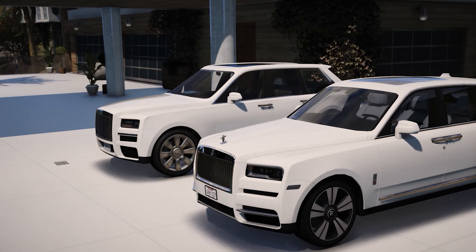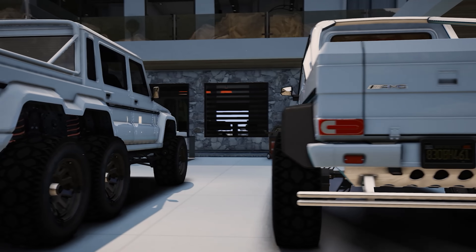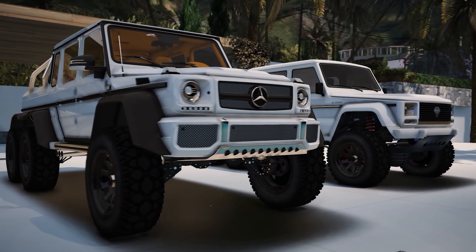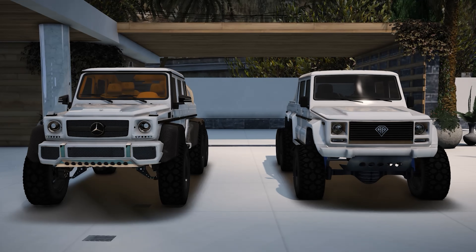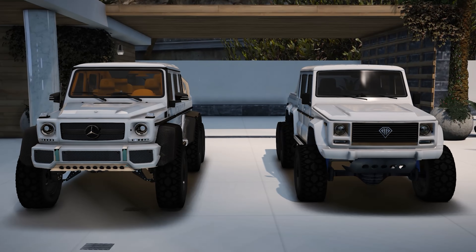Next up we have the Mercedes AMG G63 6x6 and the Dubsta 6x6. The Dubsta was made a long time ago, back in 2013, and Rockstar's design style back then was very different from how it is now. If they re-released this vehicle now it would look completely different. Let's start by taking a look at the front end of both vehicles. The first thing you notice is the grille — in real life it's a little more curved, while in GTA 5 it's more square and rectangular. The headlights look the same, but we don't have those three grilles or vents on the bottom. We do have that piece of metal to block rocks from damaging the body. Overall, for such an old vehicle in GTA 5, it looks pretty damn good from the front end.